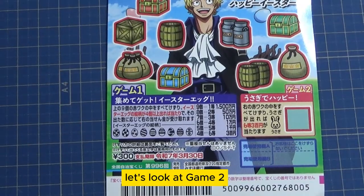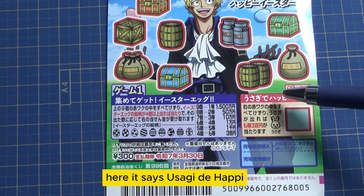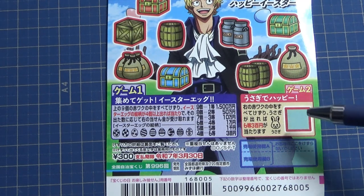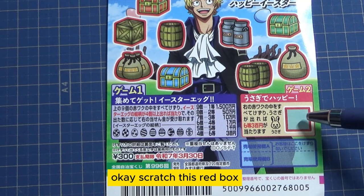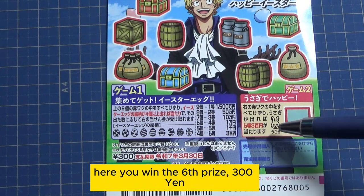Let's look at game two. Here it says Usagi de Happy. Scratch this red box. If you find this exact picture of a rabbit, you win the sixth prize — 300 yen.